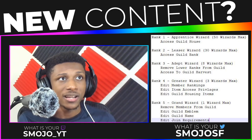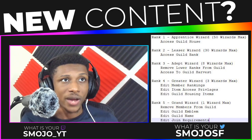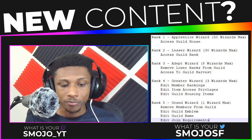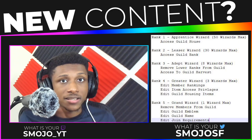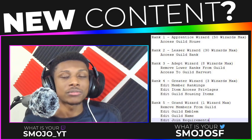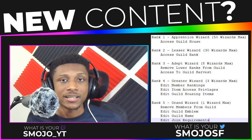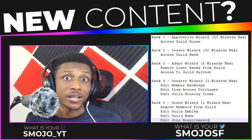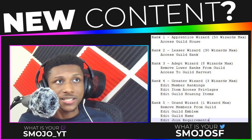Rank three, the Adept Wizard, is going to be able to access the guild harvest. Guild harvest is basically inside of your guild base — if you have plants, only rank three and above wizards will be able to harvest those plants or help those plants with whatever they need. So someone that just freshly joins your guild won't be able to harvest your plants.